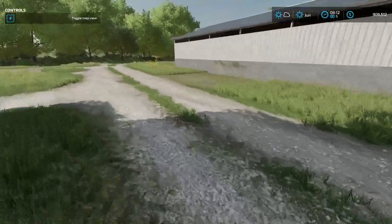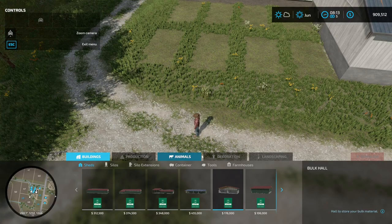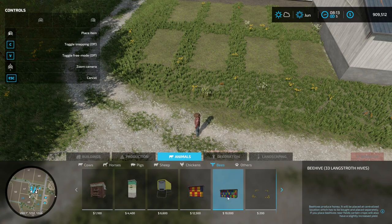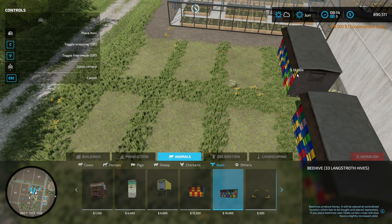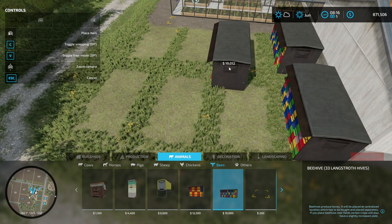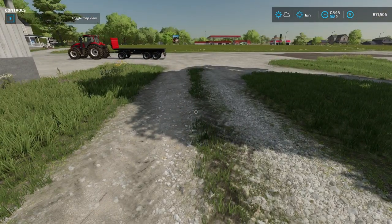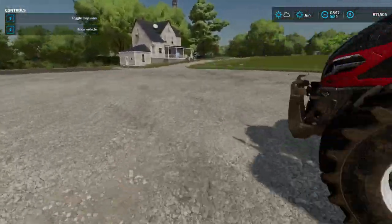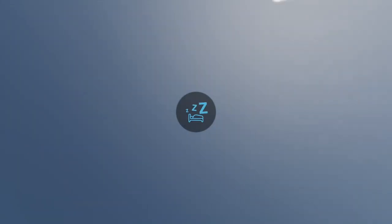Now let's see how much money these beehives are going to make us. I'm going to build two large ones back here. The construction cost was £19,000 and £19,000 — that must be because I was planting over grass. So with two, let's skip a month and see how much honey we make, then sell it and see how much money we make.